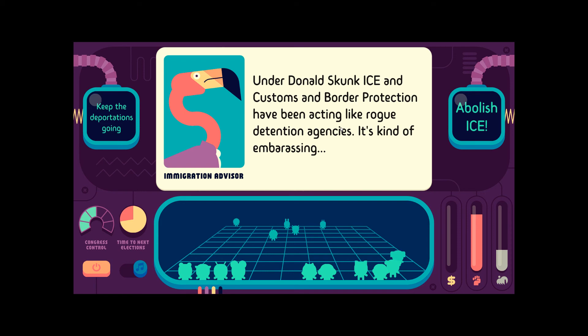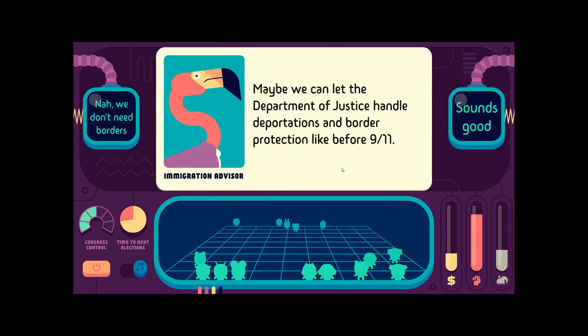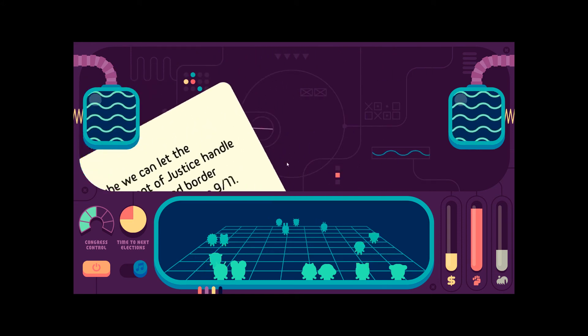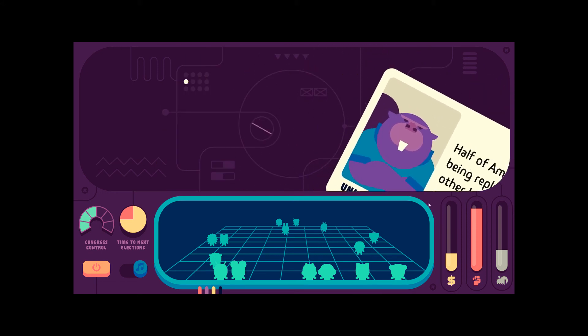Under Donald Skunk, ICE and Customs and Border Protection have been acting like rogue detention agencies — it's kind of embarrassing. Abolish it. Maybe let the Justice Department handle deportations and border protection like before 9/11. No, we don't need borders. Fuck the border. Half of Amazon workers are being replaced by robots, the other half are being paid peanuts — we're shutting this down. Hell yeah, shut it down.